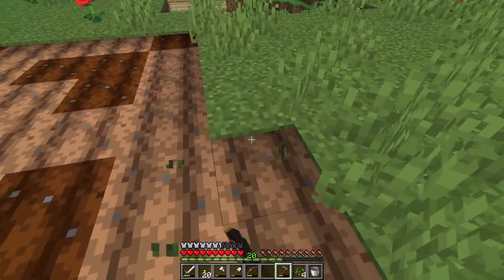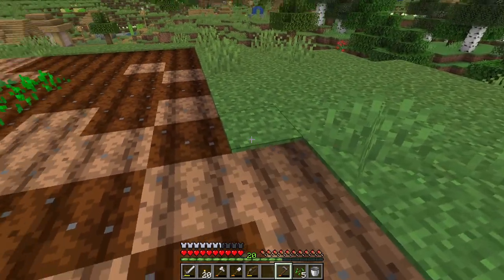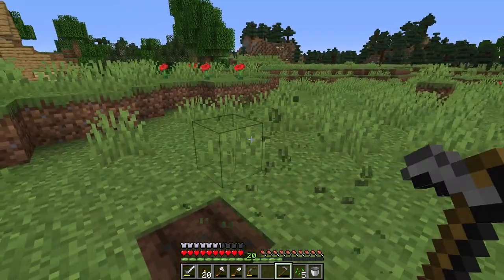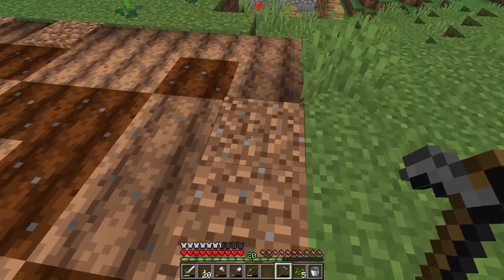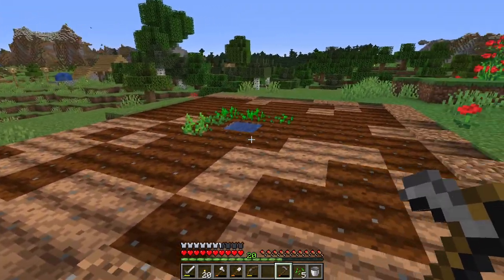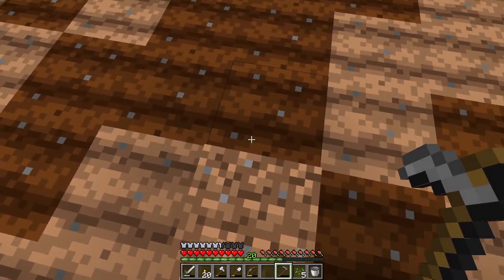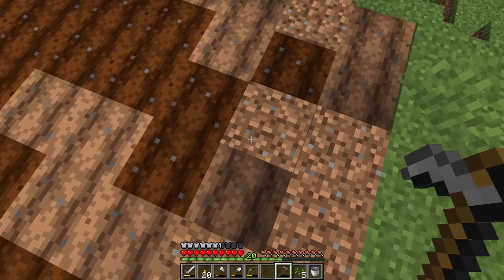This is the maximum amount of farmland one water source block can give you. If I was to convert the outer layer to farmland it will eventually just turn back into dirt and then into grass, as you can see - these two have already turned back into dirt. That is the maximum amount of farmland you can convert with one water source block.